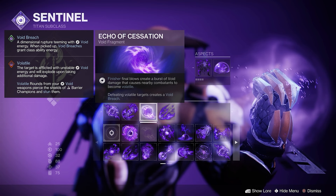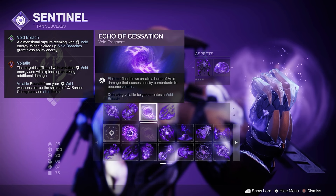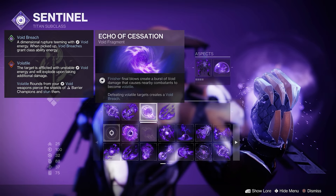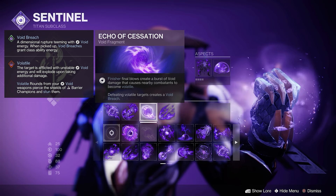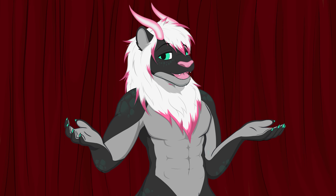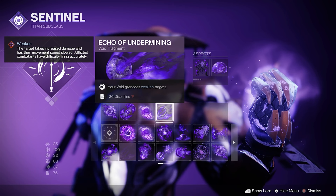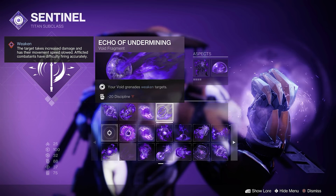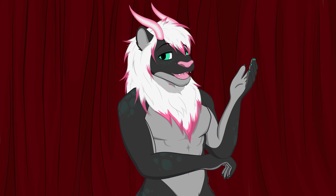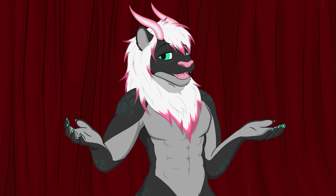Next up is Echo of Cessation: finisher final blows create a burst of void damage that causes nearby targets to become volatile, and defeating volatile targets creates a void breach. More volatile and more breaches. Finally, we have Echo of Undermining: your void grenades weaken targets, minus 20 Discipline. The weakening effect is always welcome and it does tie into our artifact mod for this episode.